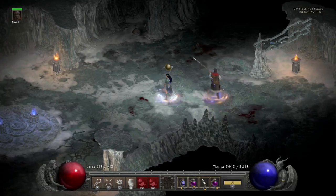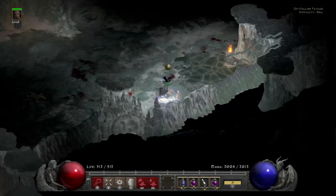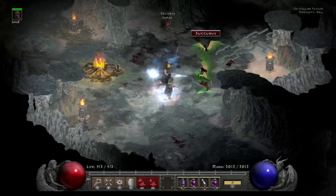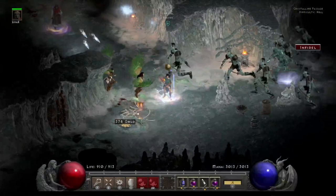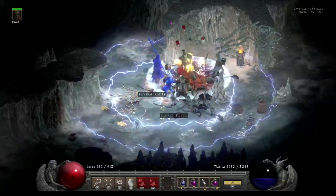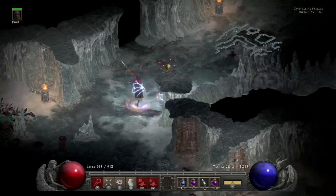Here we are in the Crystalline Passage. We're going to try to find something to give us the blood mana curse and I'll show you how you can get rid of it easily. As you can see, the mana pool went down a little bit there, but still not that big of an issue.